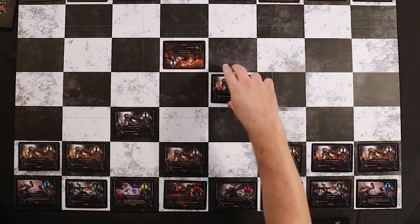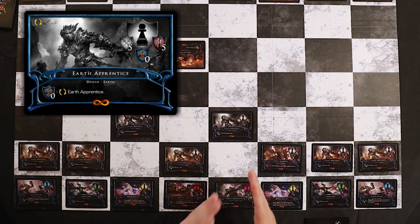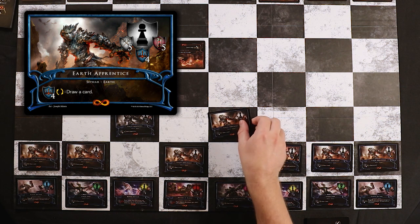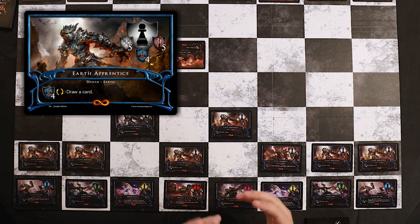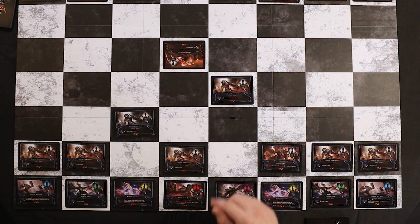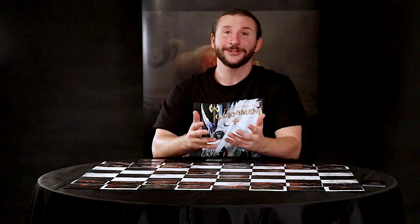All discipline is refreshed at the beginning of every turn. If Earth Apprentice started his turn on his backside with zero discipline, after I choose to move him I can use his creature ability to flip back to his front side. He immediately regains his four discipline. After I move him, he'll be in range to cast Chilling Breath on Mutated Brute, freezing him. It's also important to note that most ability cards do not require creatures to flip, because there's no flip symbol in their casting cost.